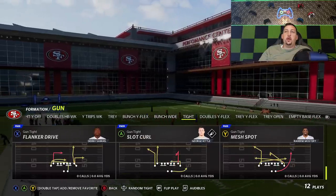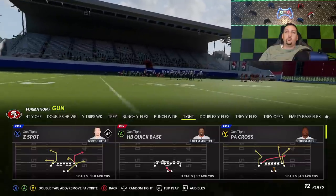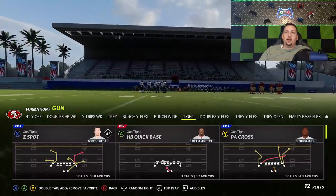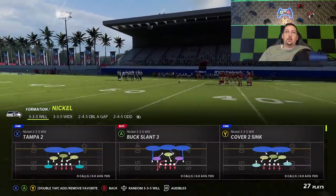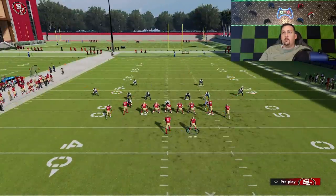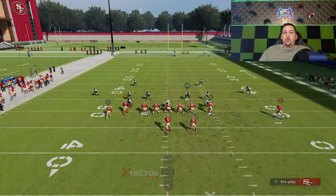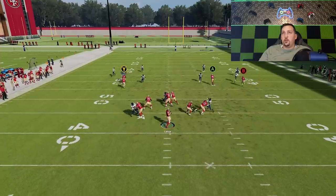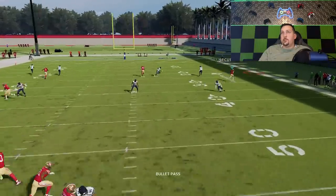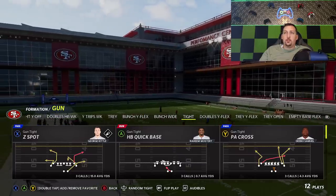The one play I don't have a one-play touchdown for in this video is cover four drop. But the PA cross is a really good play against cover four drop — so even though I don't have a one-play touchdown against cover four, I still have a good option with these two plays. In future videos we'll have more cover four plays. But ultimately this B route gets open against any zone coverage, and all these zone coverages are pretty bad against this play. This play also beats man coverage in a couple of interesting ways.